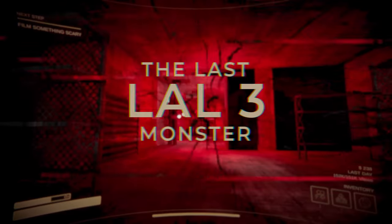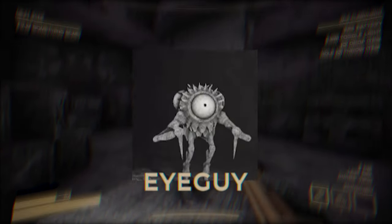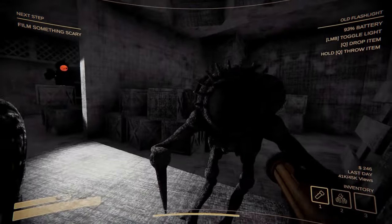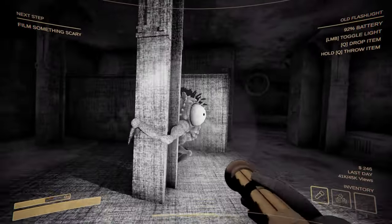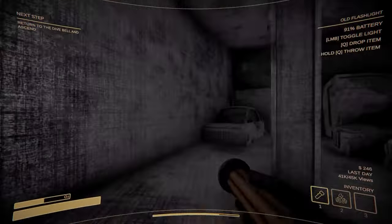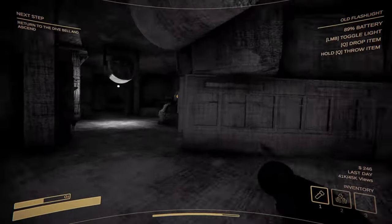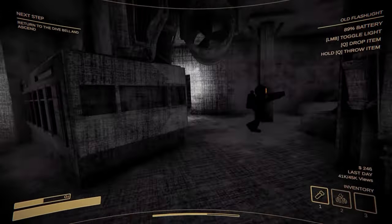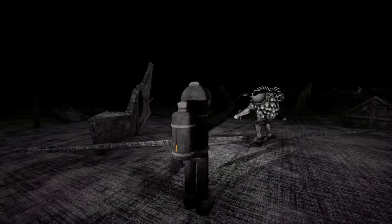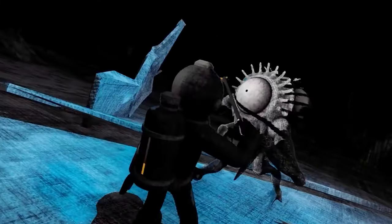Moving on to our last LAL 3 monster, we have the Eye Guy. This Mike Wazowski-looking monster can be found standing still on the map, staring blankly with its one big eye. However, once any type of light is shone at the Eye Guy, the monster gives chase and will attack the player with its two stabby claws. The Eye Guy is fairly harmless as long as nobody shines light at it, so all you have to do is be aware of where the Eye Guy is and don't accidentally turn on your light when you're facing it. It's that easy.